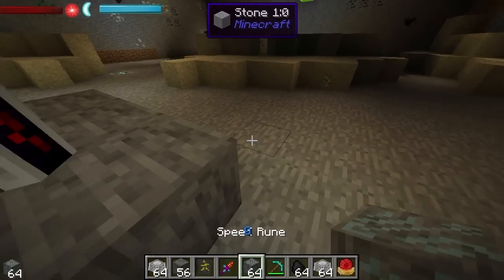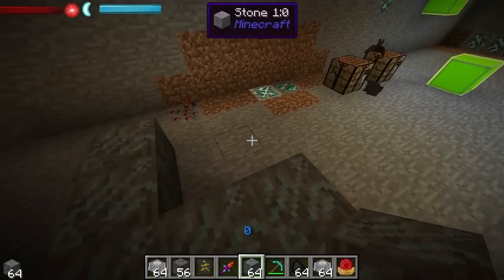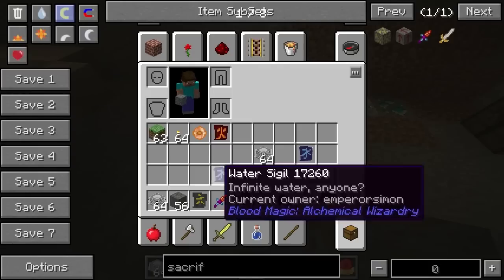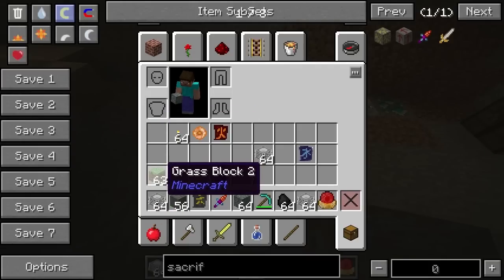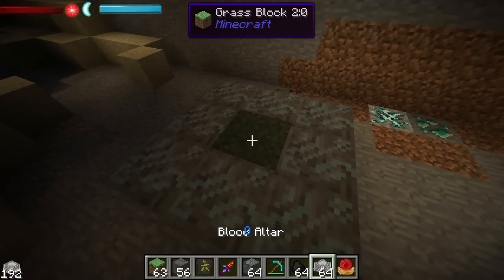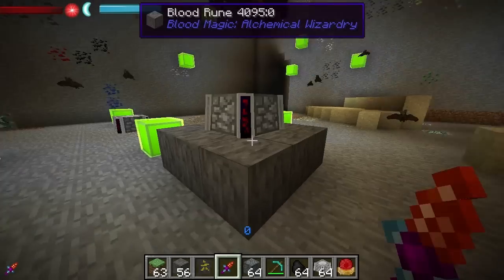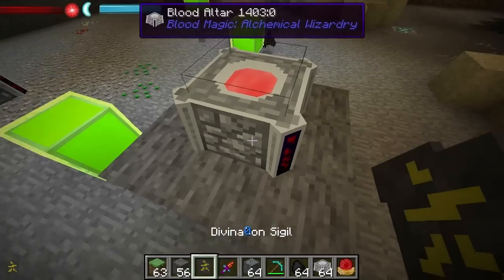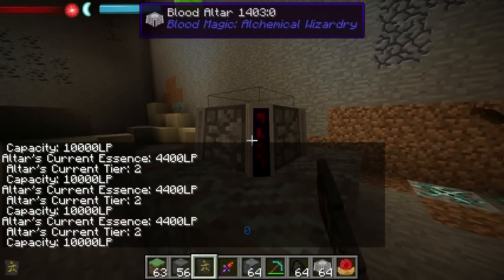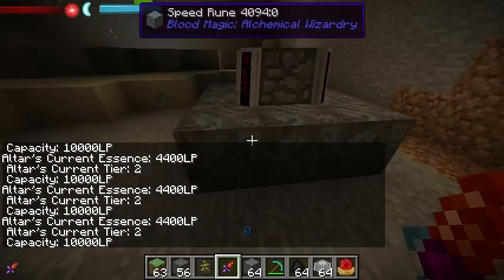We can also do something similar with the speed rune. Let's put one of these down — put down the eight blocks here. Do I have any normal blocks? There's some grass — put that down as a center block, and we'll put the blood altar down here as well and fill it up a bit. So we can see: 7,000 life points for the first altar, consistent tier 2; and 4,400 for the second, also consistent tier 2. So what is the difference between these two?